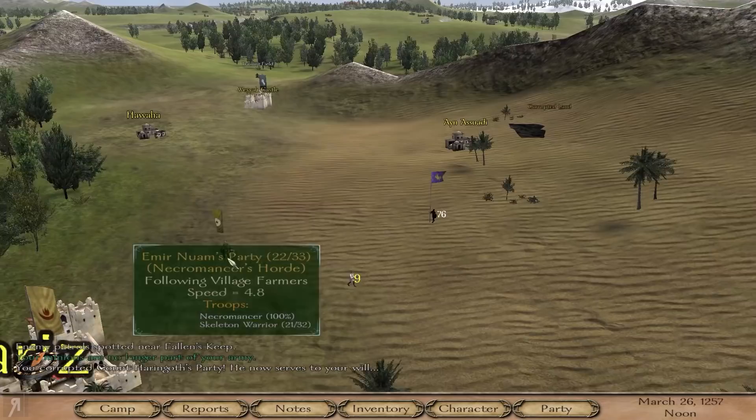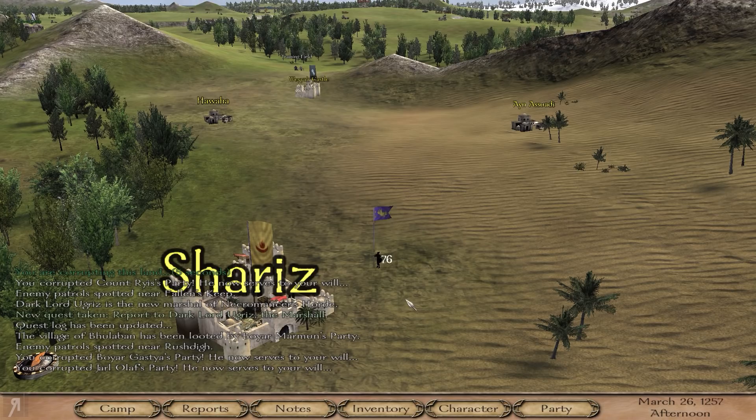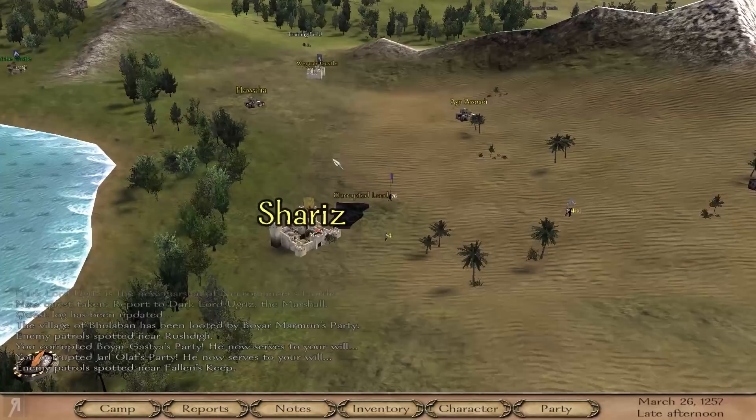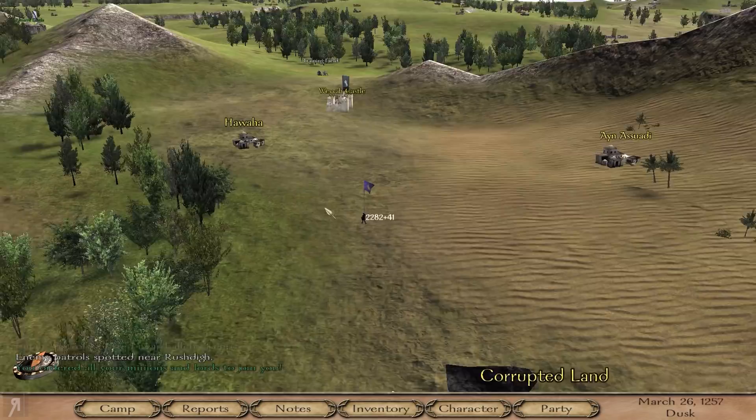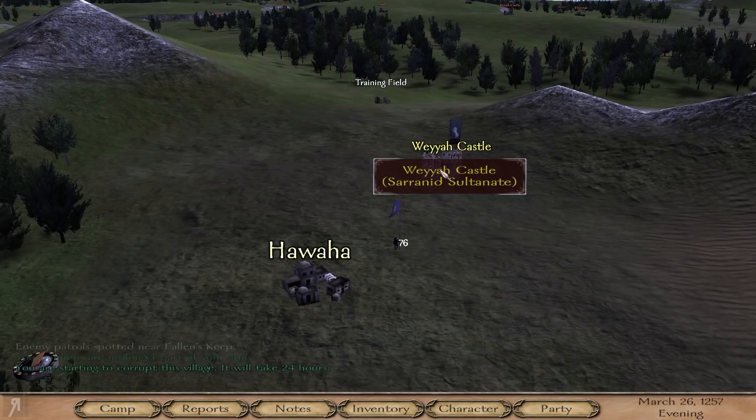I literally just brought everyone to me — and that includes my vassals. That means I can actually take towns or castles with insane amounts of garrisons. Because if you press Y, look at that — I've got 2,300 units in my army. That is insane, so incredibly insane. Very pleased to see that kind of change.